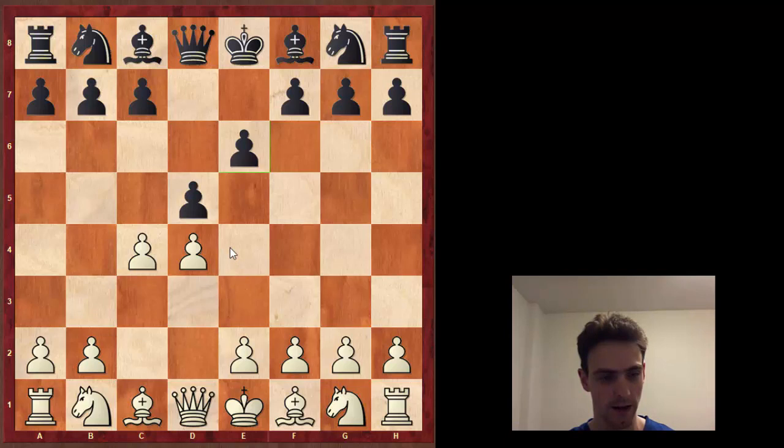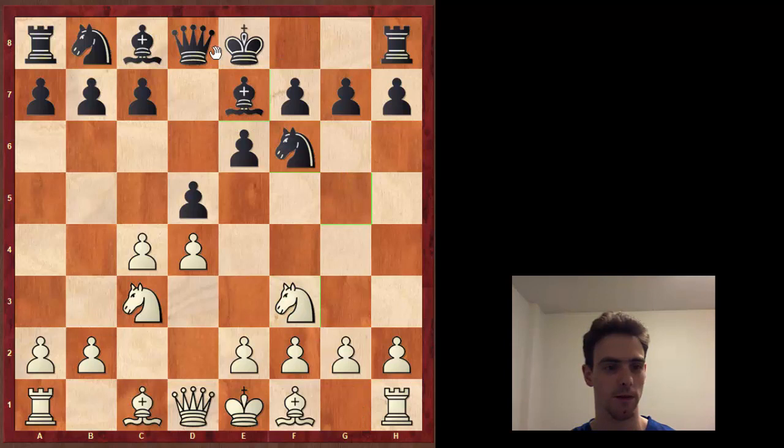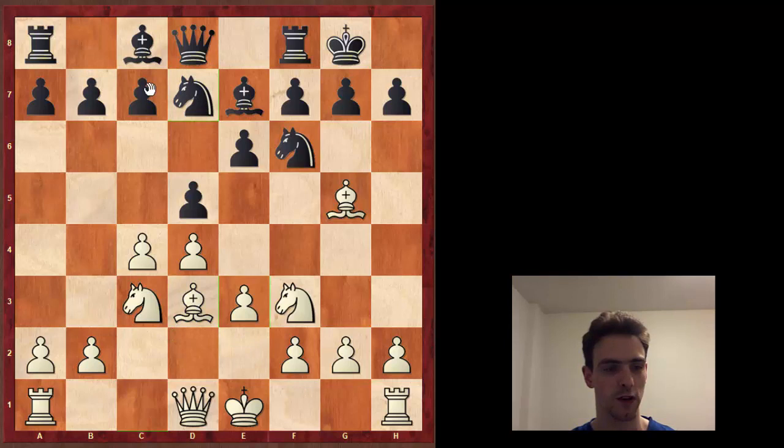If you just look at the pawn structure: where do we want to put our knights? We want to put them here and here. Where do we put our bishops? This bishop probably goes here, and after we move the e-pawn, this bishop goes there. We castle, and then we put our rook somewhere. Looking at the old Orthodox Defense, these bishops are on their best squares, the knights are on their best squares, black's bishop is bad because it's behind all its pawns, this knight is not on as good a square, and white has more space. What more can you want in an opening?